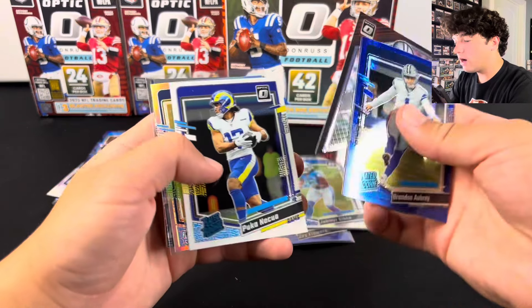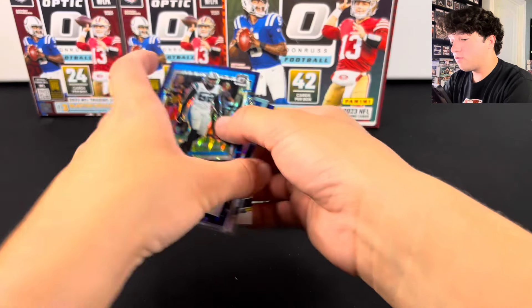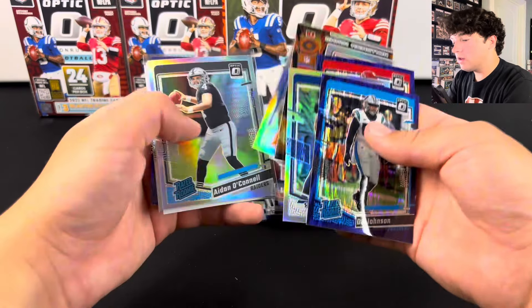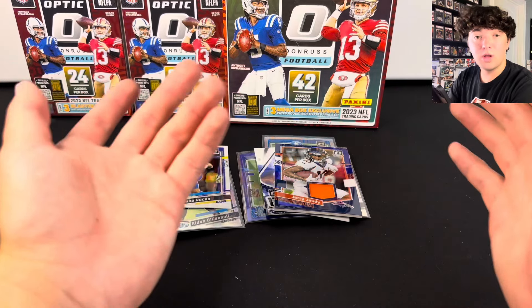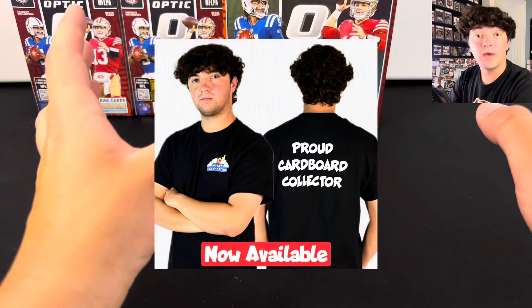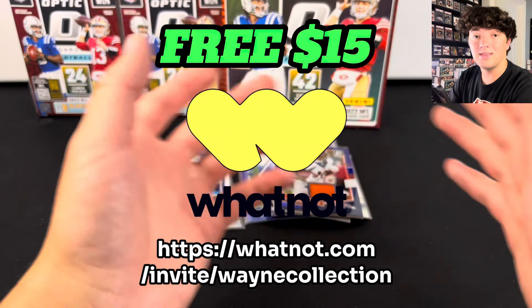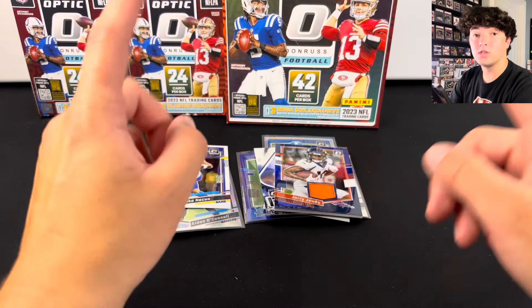Here's the Mega Box best hits: Jameer Gibbs, Zay Flowers, Puka, JSN, JSN, and the Jerry Judy patch. That's a pretty nice stack for the Mega Box, but it cost almost a hundred dollars. Look at all the Blaster color — Bryce Young, Will Levis, Aiden O'Connell, Puka. Overall, two really nice products. Let me know in the comments what you guys would pick. Check out our merch linked below or at shopwaynecollection.com, also available on our Whatnot. If you haven't signed up for Whatnot yet, use the link to get a free $15. Thank you guys so much for watching and we'll see you in the next one.